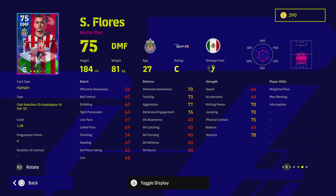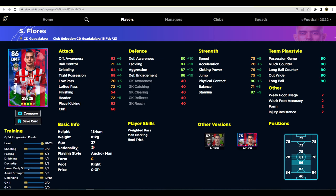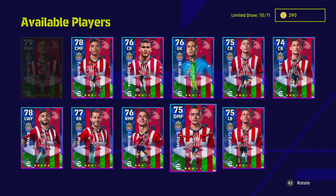Flores has standard form with man marking and interception. He goes to 86 overall on eFootballDB. The recommended training is 3 into passing, 4 into dribbling, 6 into dexterity, 9 into lower body strength, 5 into aerial strength, and 10 into defending. As an anchorman you want to lock his acceleration to 70 and speed to 75 — you don't want pace with this guy. I don't think he'll be a really reliable DMF based on his stats.